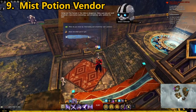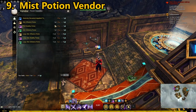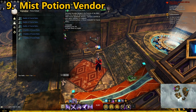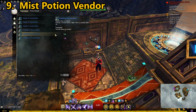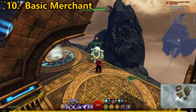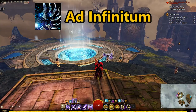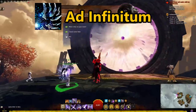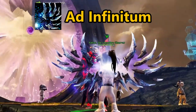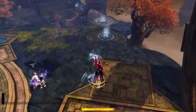There is also a banker and a Black Lion Trading Post. One vendor offers Mist potions for a small amount of fractal relics and silver, and you can sell potions you get as random drops for fractal relics. There is a basic merchant, a vendor selling salvage kits and gathering materials, and as a side note, the asura nearby is wearing the legendary backpack you can earn by doing fractals, called Ad Infinitum.